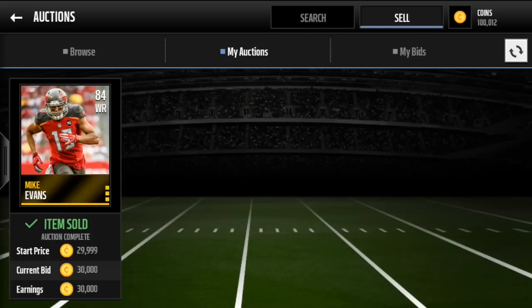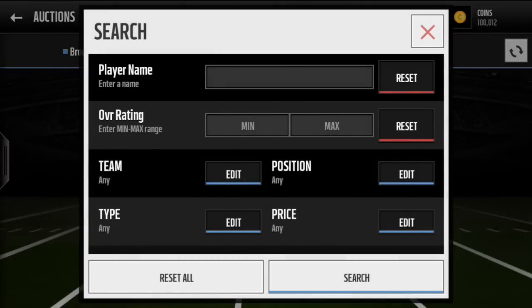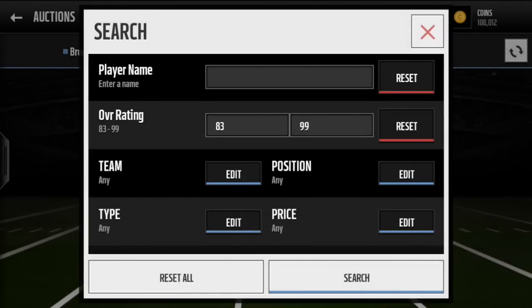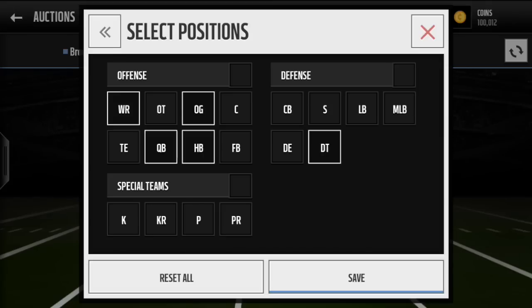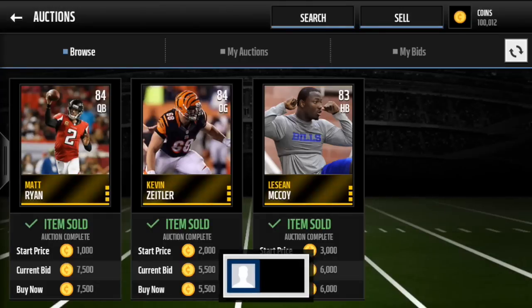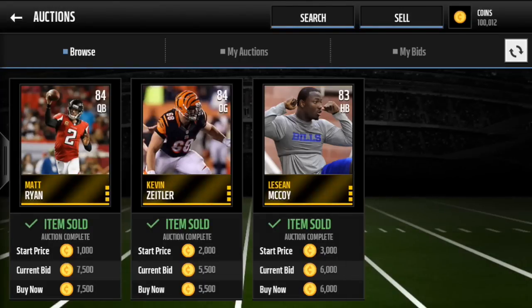I'm going to show you the sniping filter I use to get these types of players. It's very simple and it targets high valued players. I put in 83 to 99 as the minimum to maximum overall rating. For positions I only go for wide receivers, offensive guards, quarterbacks, halfbacks, and defensive tackles — they go for a good amount of coins. When someone sells them for 8,000, these players are going to go for much higher than that. I just sold a DeAndre Hopkins for 30k after pulling him for 8k, so that's a big profit.